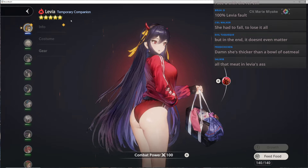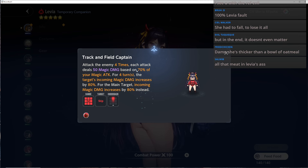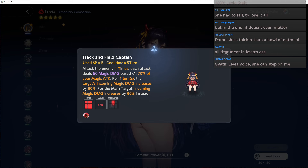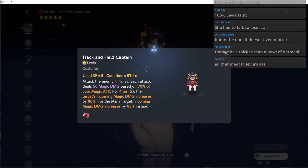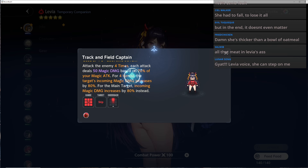Really good design overall, and we'll definitely be getting more costumes for Levia. Taking a look here real quick: track and field captain Levia. You'll notice something here — right now it says 5 SP: attack the enemy 4 times, each attack deals 50 magic damage based on 70% of your magic attack.